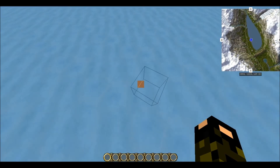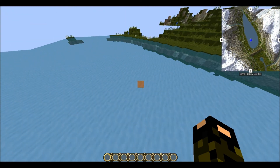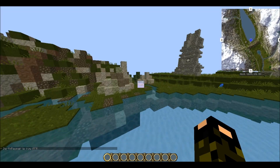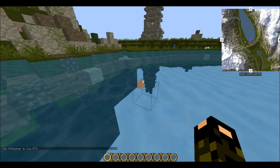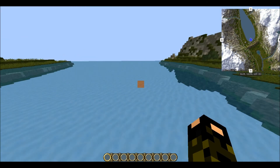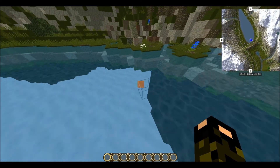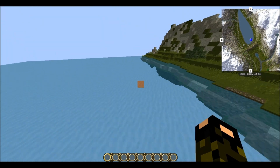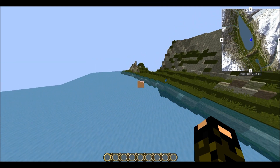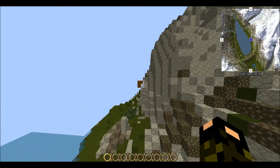So this is Mirrormere, at around height 130. On the old Mirrormere they made it so the mountains and everything was copied below as a reflection — you can see a little bit of that there — just to make it look better. I don't think the reflection is fully done on this one, but it's pretty cool how they do it. There's glass under the water so you don't fall through.